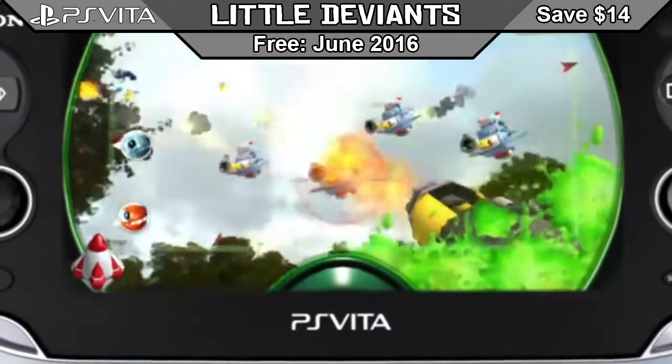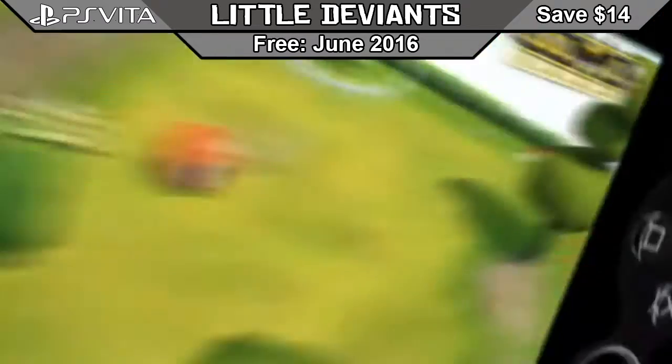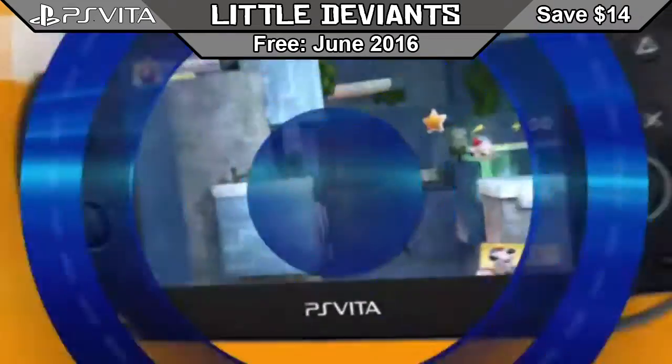Then we have Little Deviants. This game allows you to use all of the PS Vita's functions, including rear touch, motion sensors, rear camera, and more. Play through 30 minigames to rebuild your ship that was destroyed by the bots.